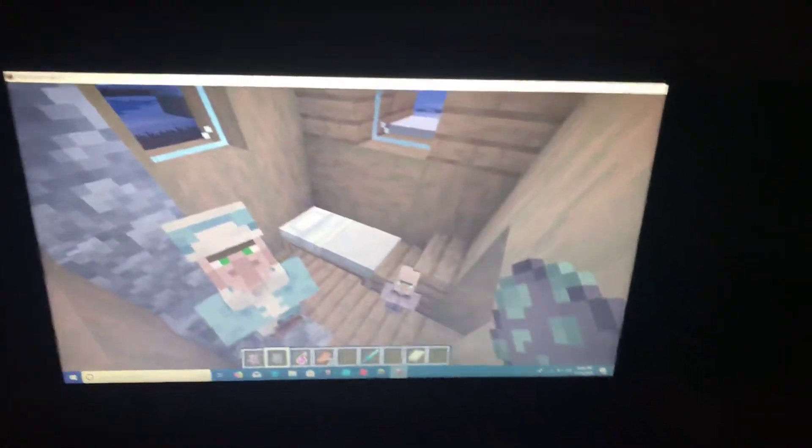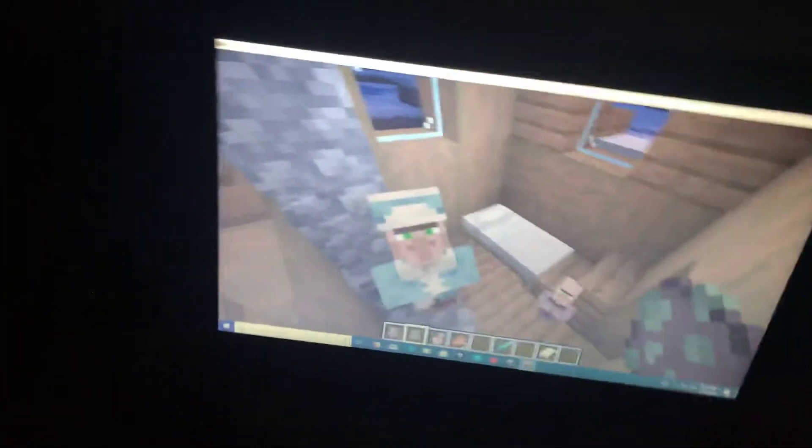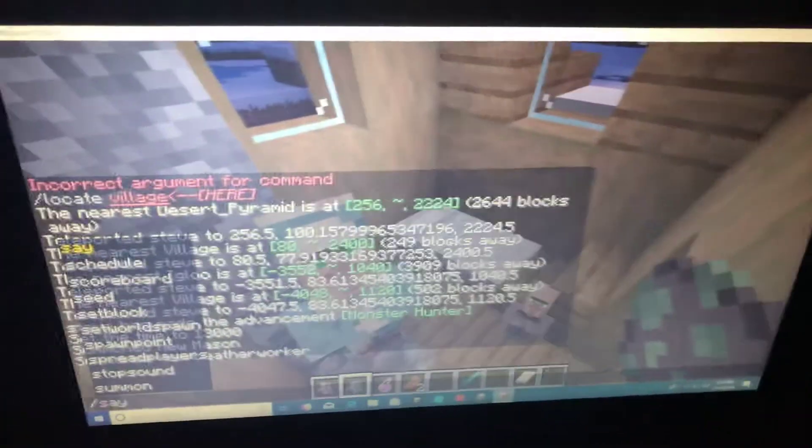Hello everybody, and this is a quick video on how to make villagers sleep on the Snapshot 19.7. What you gotta do is go to your command and then put Summon Villager.